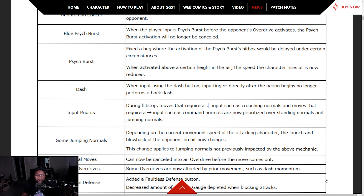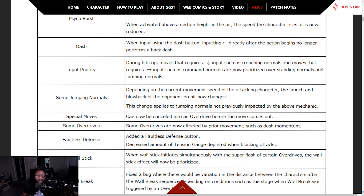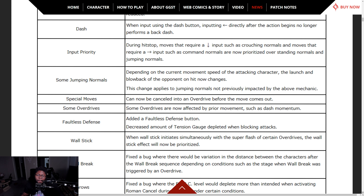When inputting the dash button and back direction directly after an action begins, it no longer forms a back dash. For input priority during hit stop, moves that require down inputs such as crouching normals, and moves requiring four-inputs such as command moves, are not prioritized over standing and jumping. Blowback now changes — special moves can be cancelled into overdrive before the move comes out.